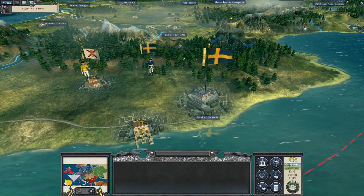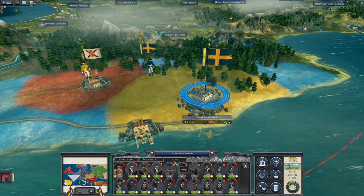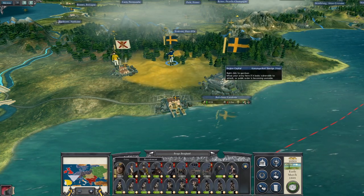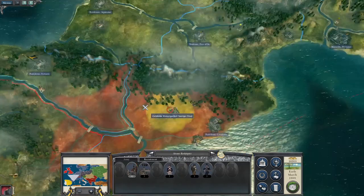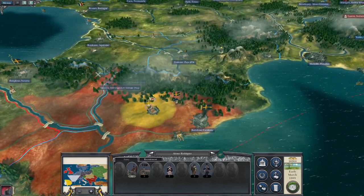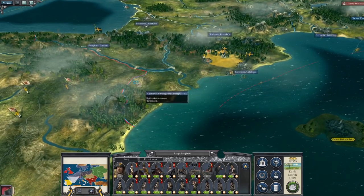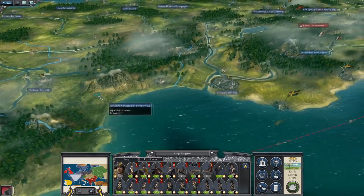We're going to peacefully occupy the city - not because we don't want the money, but because I want to keep it fairly docile. You can't attack, but you should be okay. You're only half a stack. It's possible that they run up there, but if they do we'll figure something out. I'm hoping they'll retreat westward, back to the main bulk of their forces.